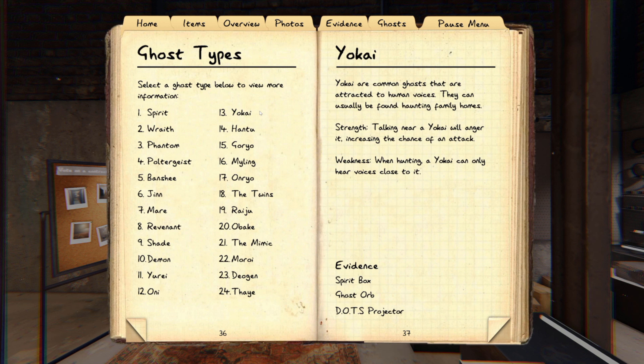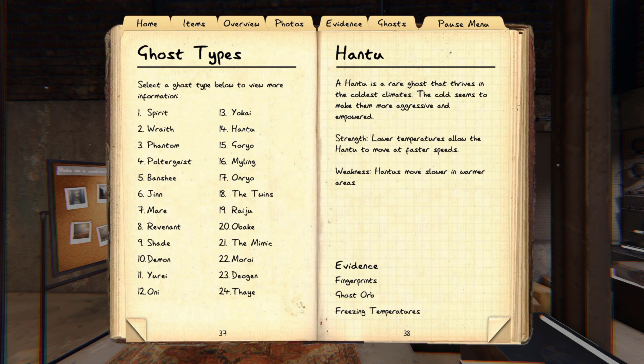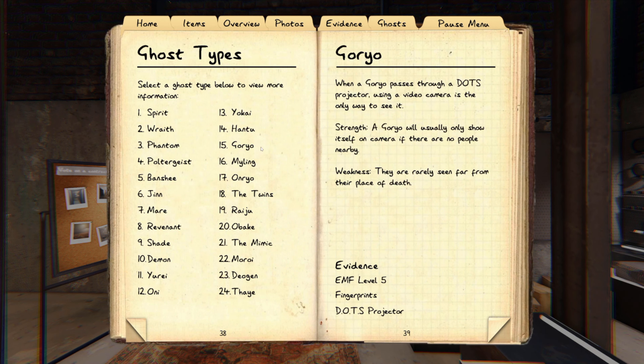Hantus are another fast ghost — sometimes you can actually see the ghost's breath in its ghost room even without any evidence, though it's a little rare. You'll probably know it's a Hantu when it starts hunting right at the beginning because it's super fast, and that eliminates a lot of ghosts right off the bat. Goryos — the only way to tell is if it never leaves the ghost room. Pour salt outside the ghost room or use a motion detector to check if it goes outside.